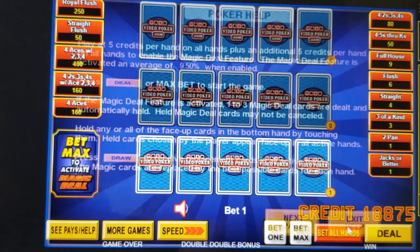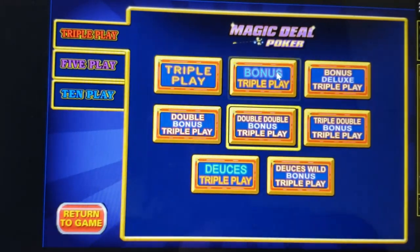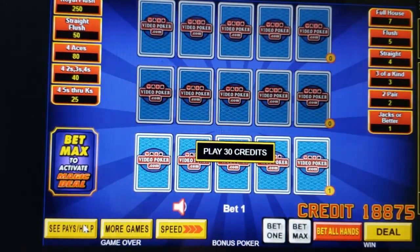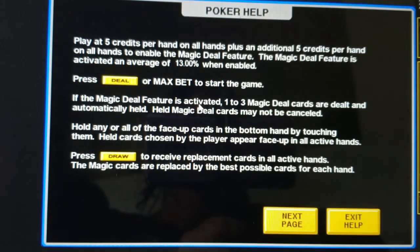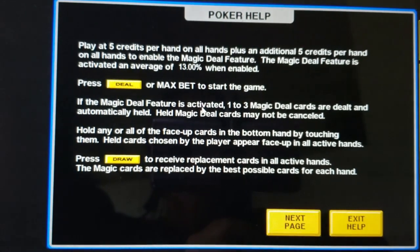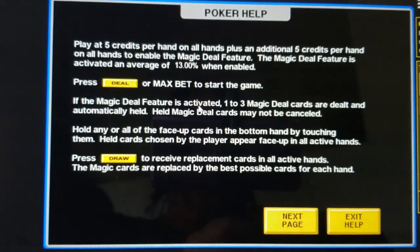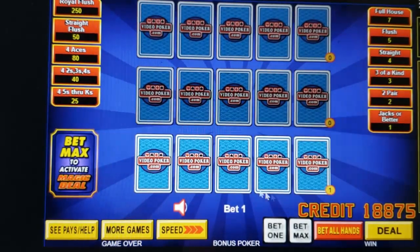If you play something less volatile like bonus triple play, it's going to come up a little more often, about 13%. If you do jacks or better, I think it's about 13.5%, so you're going to get the magic deal cards a little more often. Of course, you can't make as many great or huge hands in jacks or better or in bonus poker as you can in double double, so it always depends on what game you like and what you like to play.